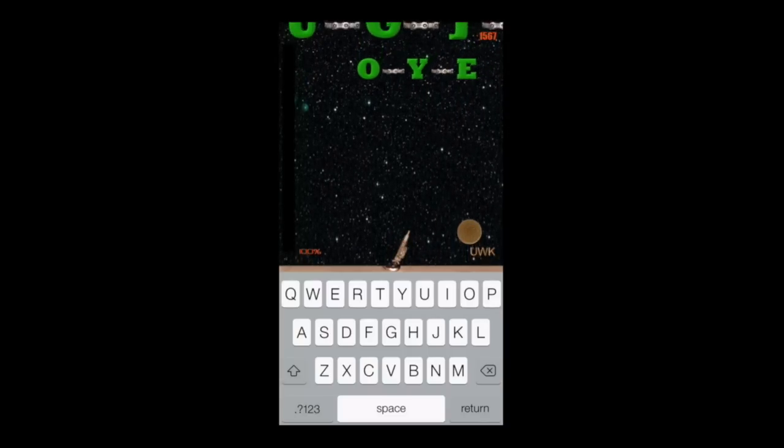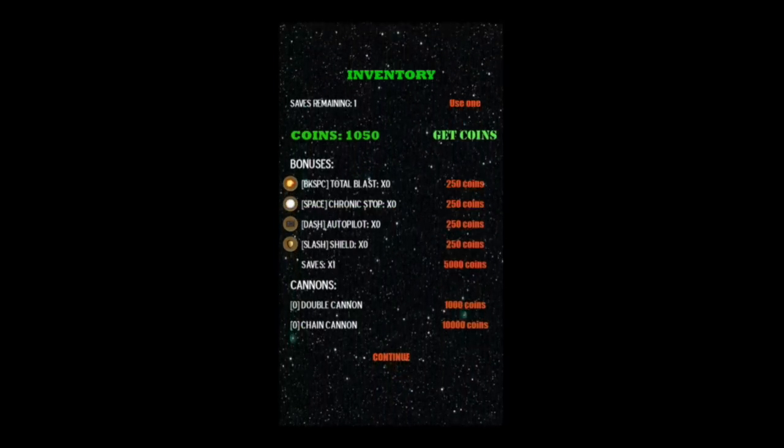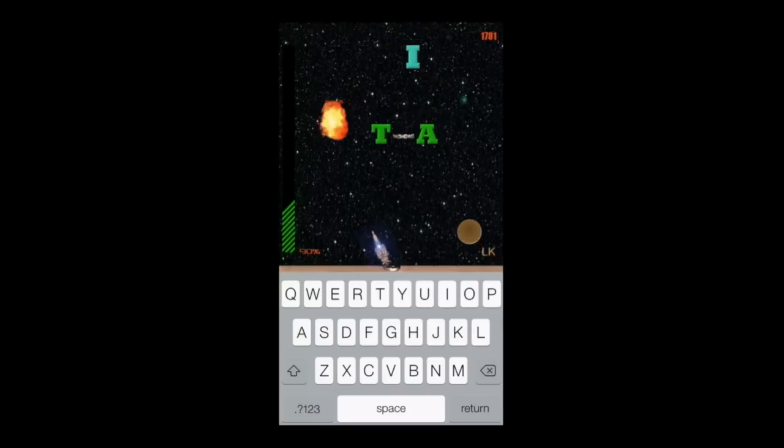The chain Letterites are harder to get rid of. There are some ads in this app — it's free for a limited time currently. I'm also buying a double cannon for a thousand coins. Now you can see I've got a much faster shooting cannon.